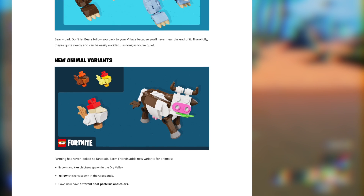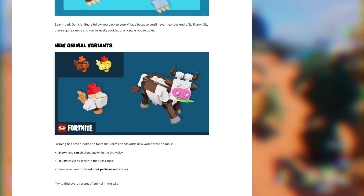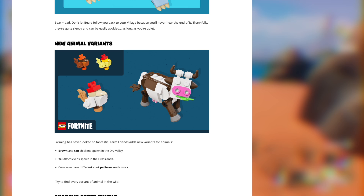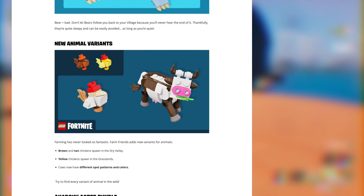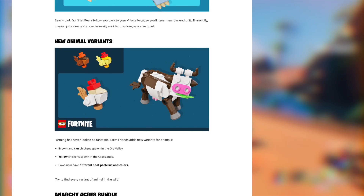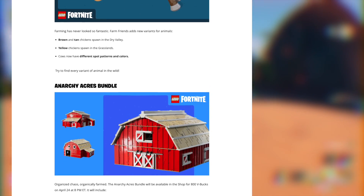There are now variants of the animals — you can get a couple of different color variants of chickens, cows, and sheep. Keep an eye out for those; you can pick the ones you want and add them to your village.